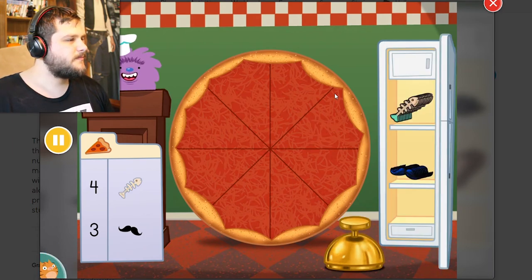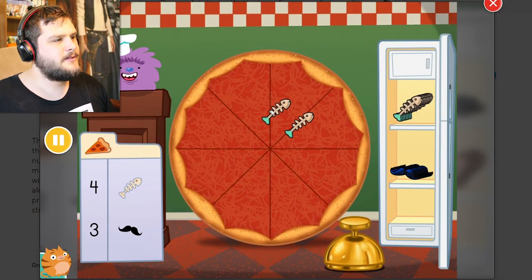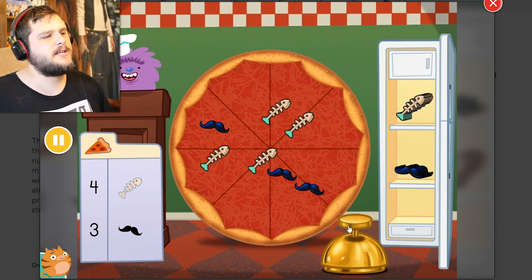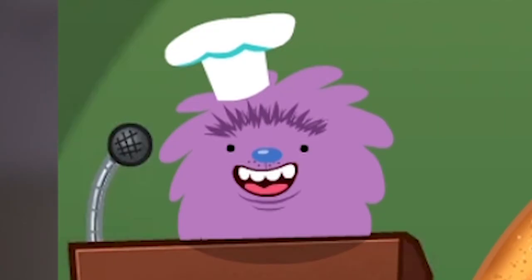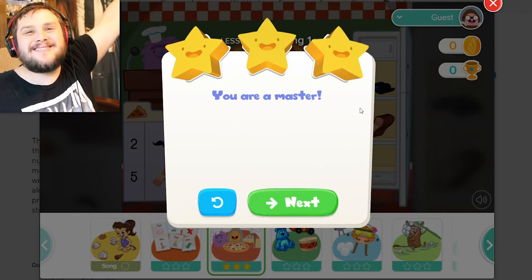Make a pizza with four fish bones and three mustaches! Oh no! Fine! One, two, three, four fish bones. One, two, three mustaches. Fine! You take your weird pizza and go somewhere else, please! That's one crazy pizza! What even are you? I'm a master at counting stuff!